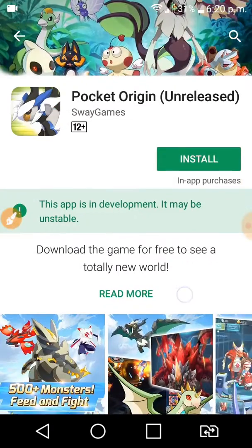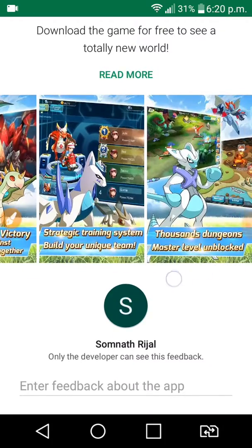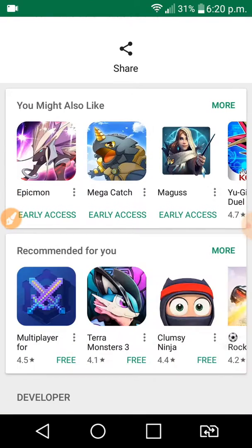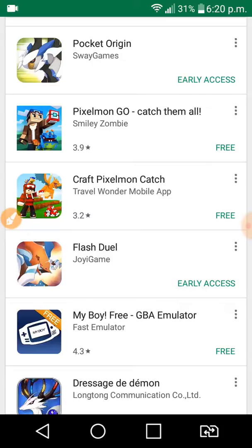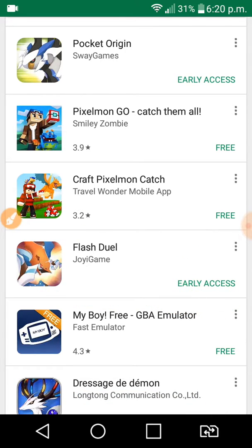Now we're looking at the game called Pocket Origin. It is also a Pokémon-style game just like Mega Catch, but this game is a combination of Mega Catch and Epic Monster — it has both sides. You can adventure here, and it also has a tournament mode, just like Pokémon Stadium.